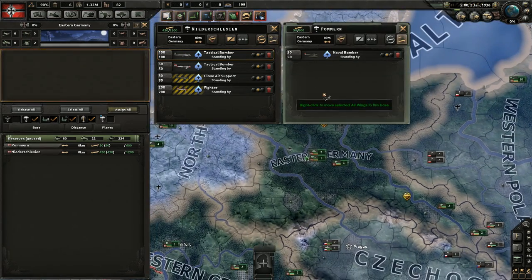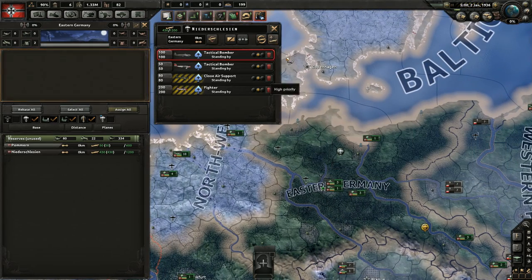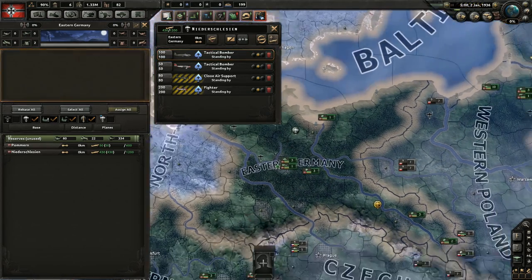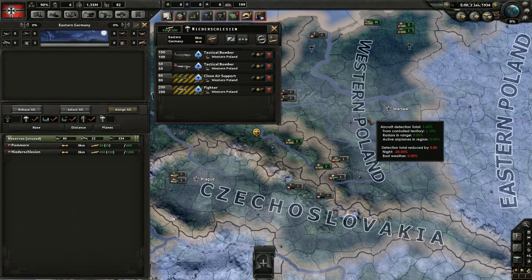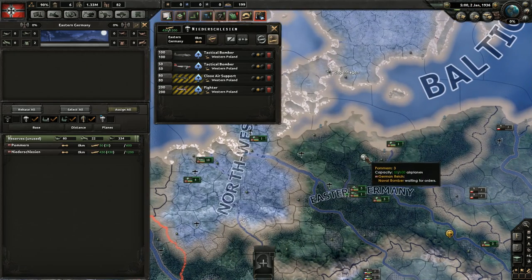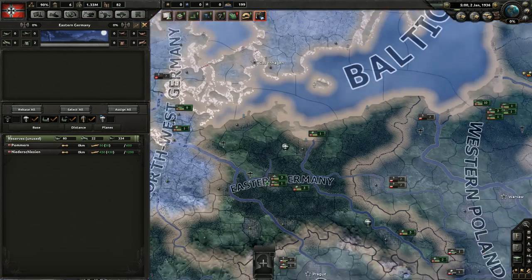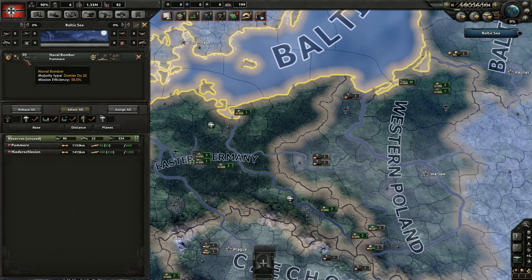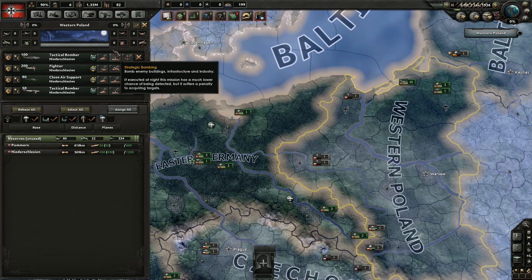This screen shows what's in the selected airports. Right now they're not assigned to any area, so we can't give them missions. We're going to assign them to the Western Poland front by right-clicking. Then we assign the naval bomber to the Baltic Sea. When we click on these areas now we can see we have planes assigned.